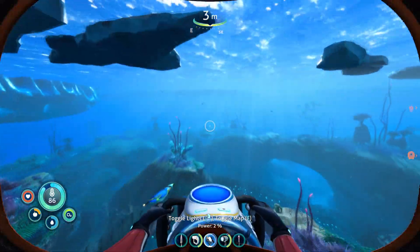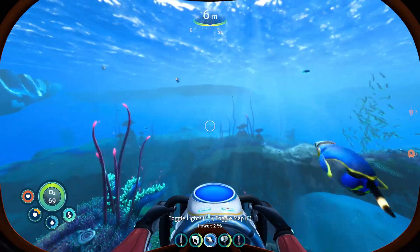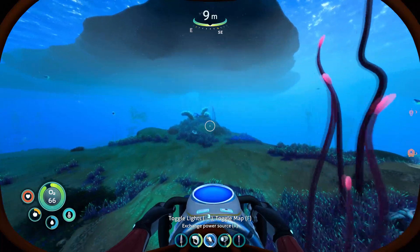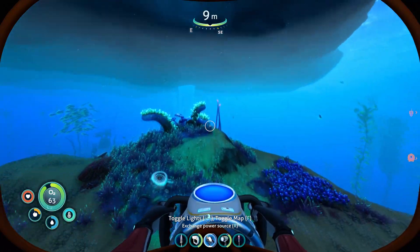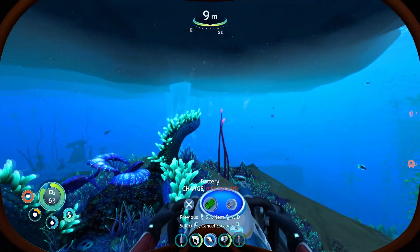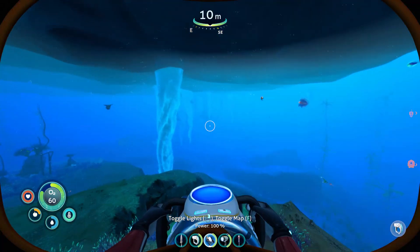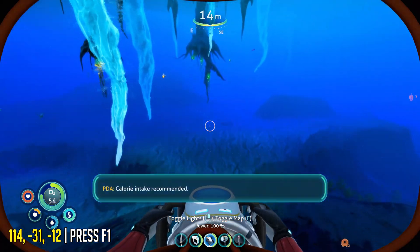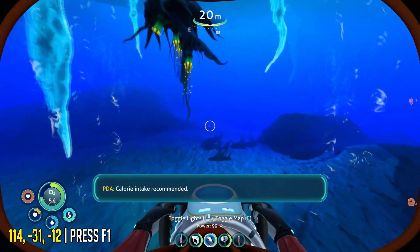Along the way, you won't really encounter many scary enemies, but you might come across the little fish that freezes you. Just keep swimming forward and you should be fine, especially if you have a Sea Glide. The Sea Glide makes this much easier and it's definitely something you want to get straight away. If you can't find it for whatever reason, use the coordinates on screen, which you can open up on PC by pressing F1.